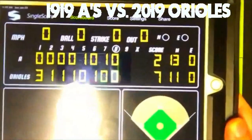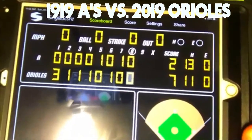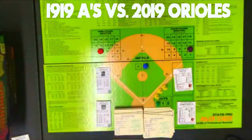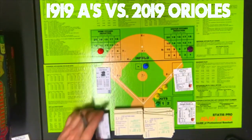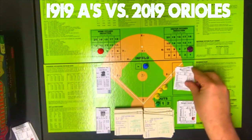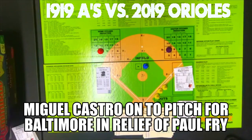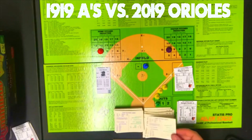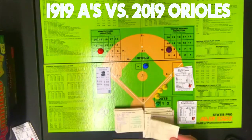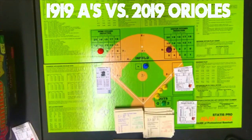Top of the ninth: if the A's don't get 5 runs right here, this game will mercifully be over. The Orioles bring in Miguel Castro — RR10, starting at 10. Tilly Walker gets a 6, on Castro's card, random 85 — out, RN, G6. No error — one out. Fred Thomas gets an 8, on his card, random 11 — a single. That's the 14th hit for the A's, but they're still losing badly.